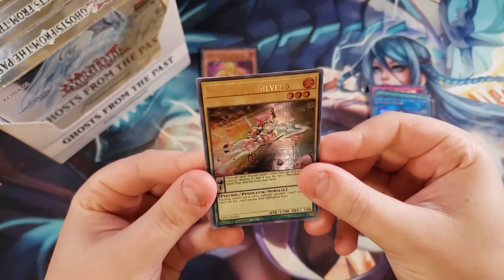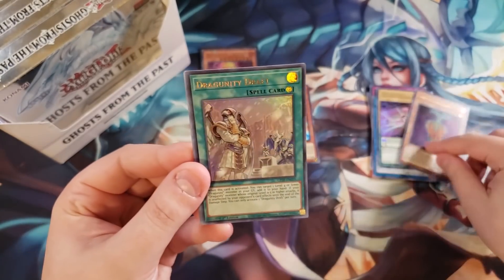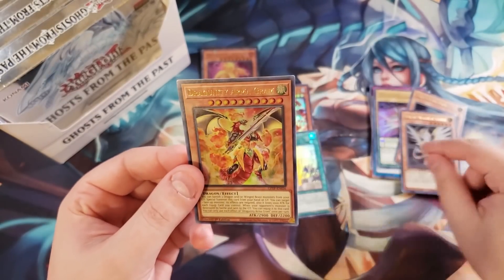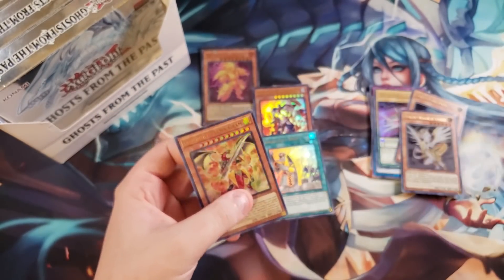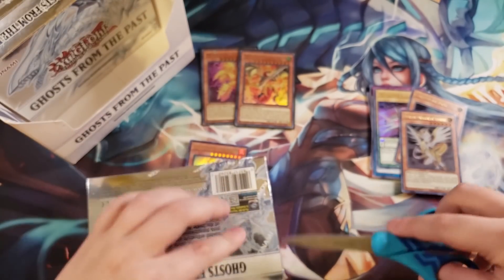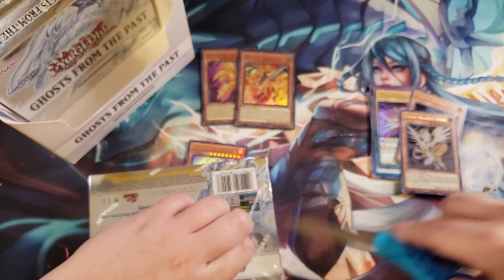We got a copy of Metalfoes Silverd, Sunseed Chateau — that's not bad — and a Draft, that's pretty good. We got a copy of Heretic Dragon of Tefnut and we got the Dragoonity Armogram! That's actually the Dragoonity boss card, which is really cool that we actually pulled it. Let's get into the next box.